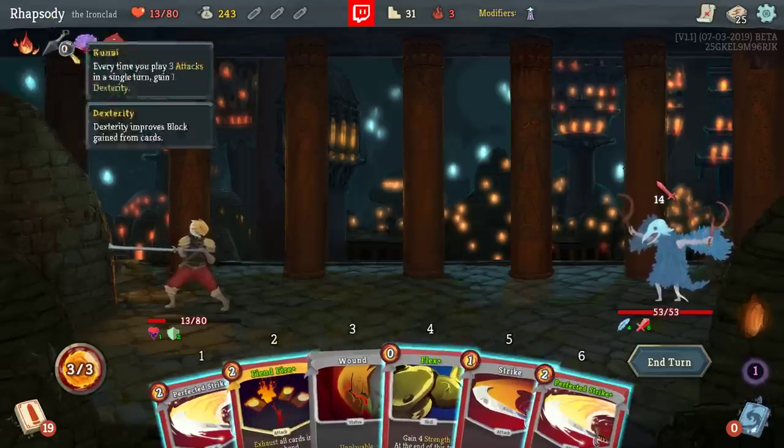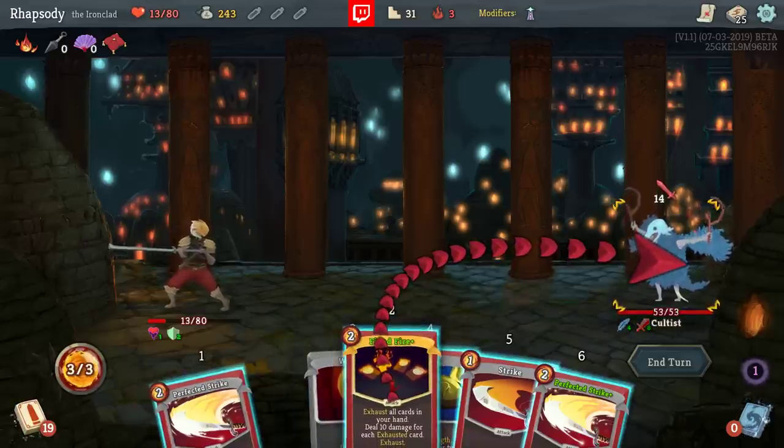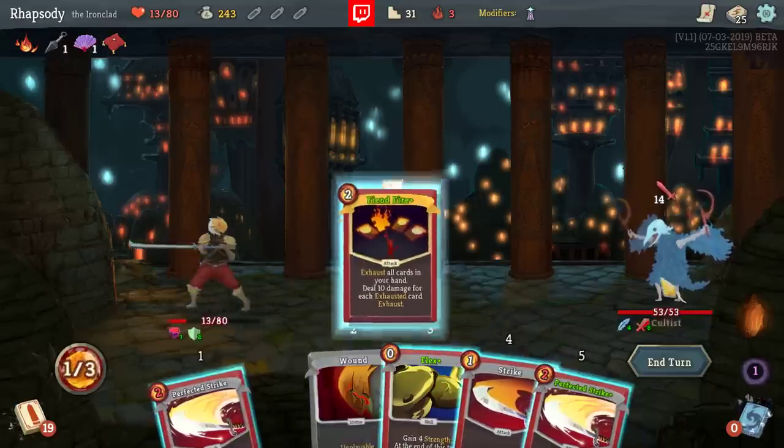Not being able to take an Energy Relic after the first boss has straight up killed this run. The amount of times we had two 2-cost things in hand that we definitely want to play both of but we can't is really really limiting. I think I probably just need to ignore all Relics on the first floor until I get my first boss Relic, but even then I'm limiting myself really really hardcore and preventing myself from picking up elements that actually may help me build a deck around.